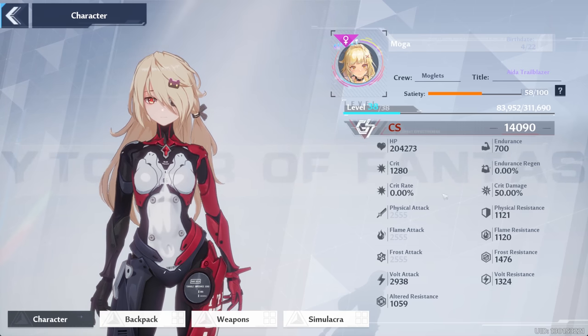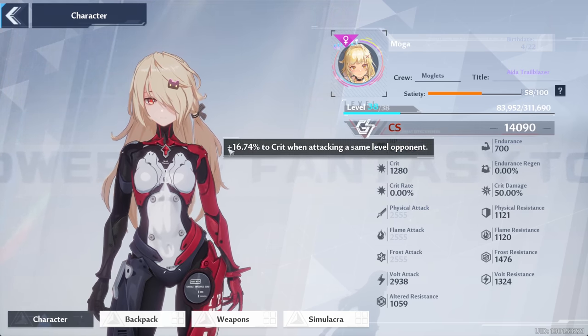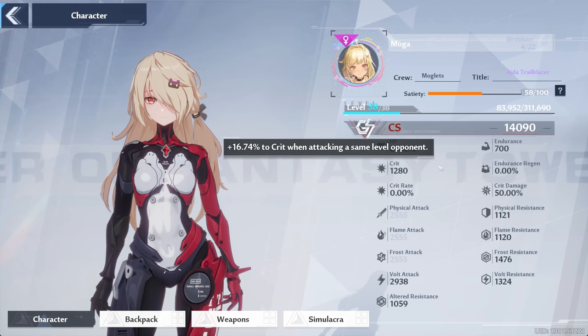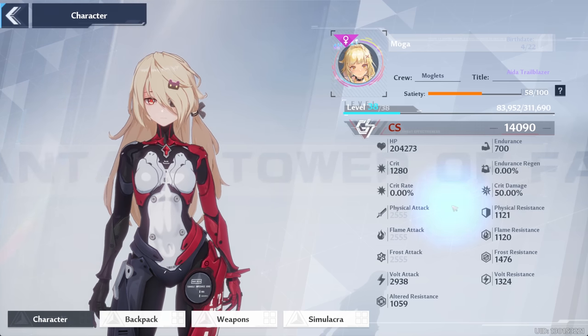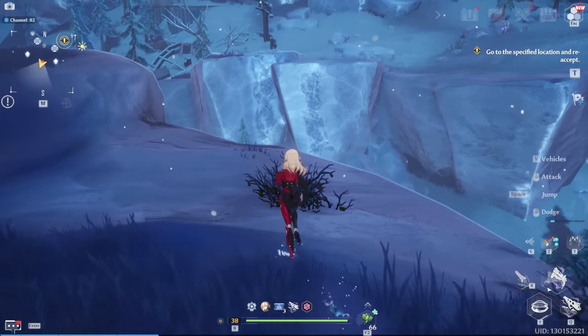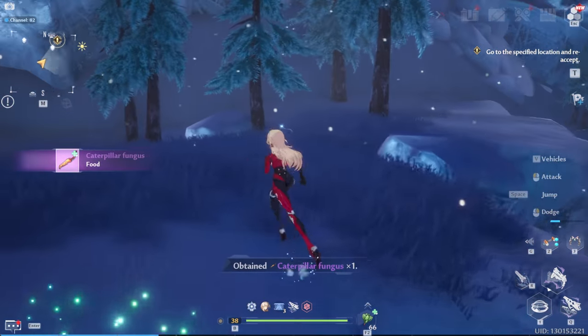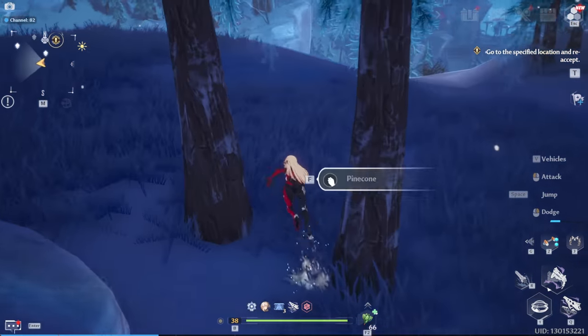I'm not sure what to make of the stat page, mostly the crit stuff. We have 1280 flat crit, which means a 16.7% chance to crit when attacking a same-level opponent, but then it says we have a 0% chance to crit and 50% crit damage — so that's a bit confusing. But yeah, that's my one week progress. Tell me what you think in the comments below. Dropping a like or subscribing to the channel if you enjoy is always greatly appreciated. Thanks as always for watching and until next time.